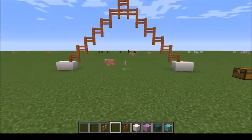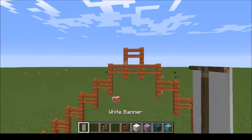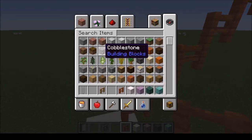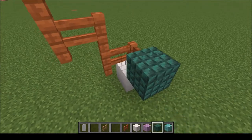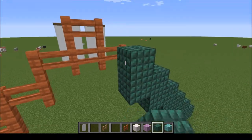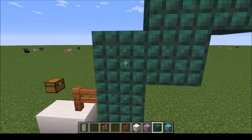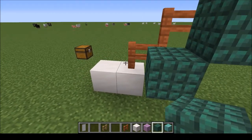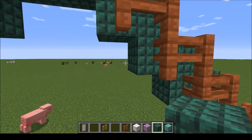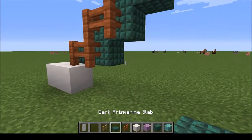I think that looks pretty good, then we're going to go with a white banner. Now we need to make these look a little bit better by putting a background block behind them — it adds a little bit of support and depth. These dark prismarine blocks give it that effect. You don't want the arc to just be a single block. I might get some slabs and replace these corners with slabs.